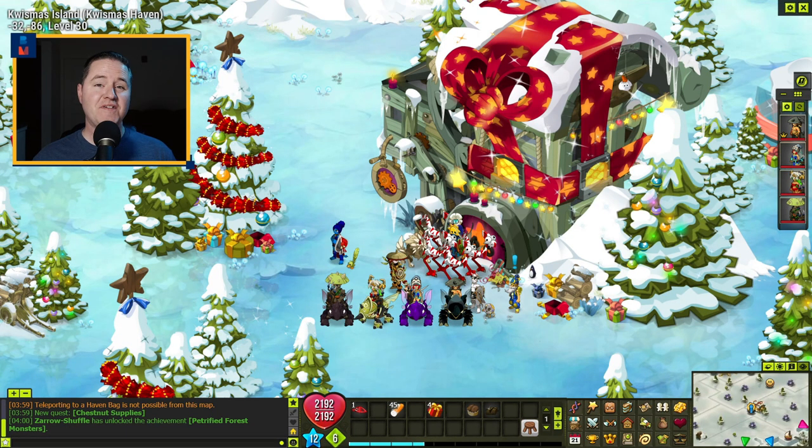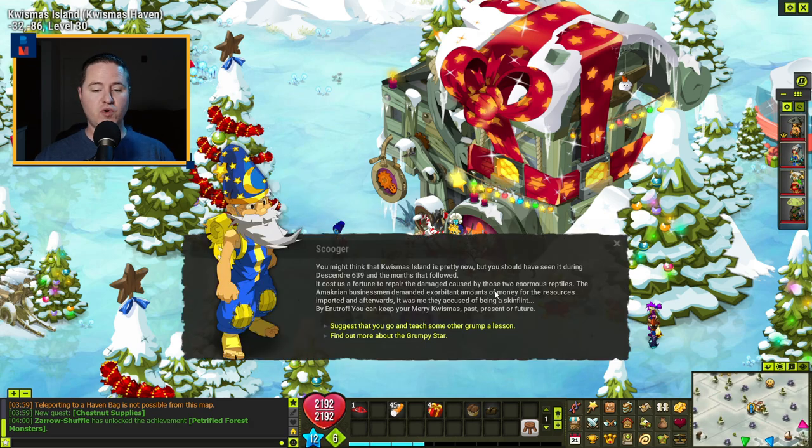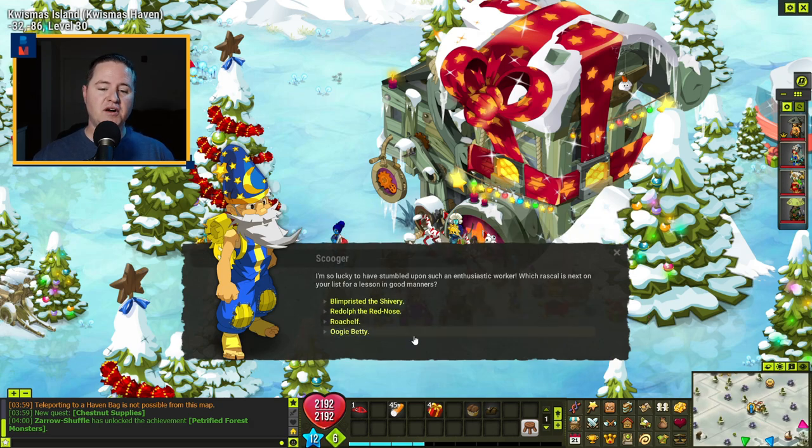Now it's time for the final star — the Grumpy Star. This one can be a bit of a project with quite a bit of questing to get there. To start this quest, talk to Scooja right here outside of the Quissmas workshop and ask to teach a grump a lesson. You've got four different grumps to choose from. Whoever is in your level requirement, you need to defeat them seven times — you drop a bag of loot each time that you bring back to Scooja. Seven bags gets you the star.